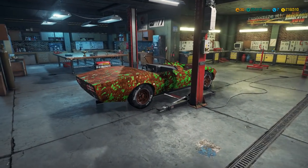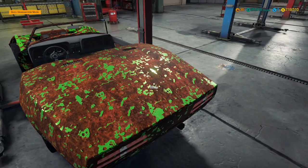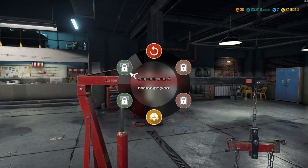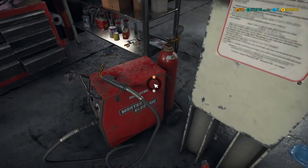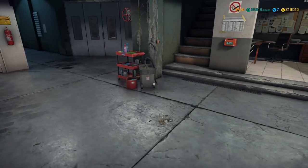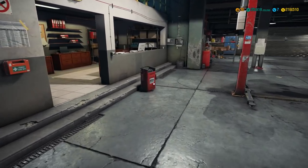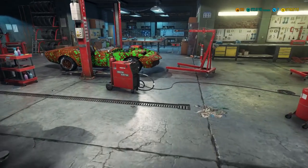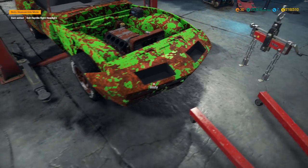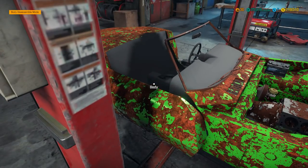I've already moved the Corvette over to lift number one. As with all these jobs, the first order of business is to strip this whole thing down. I'll pick over a couple pieces we need — we'll send over the engine crane to haul out the engine, the welder so we can fix the body, and the detailing kit so I don't forget to detail it. There's not really a lot left of the body on this thing — quite a few pieces are missing. I have a feeling there's not really going to be a lot we can fix body-wise because it's in horrible condition.